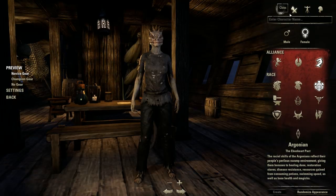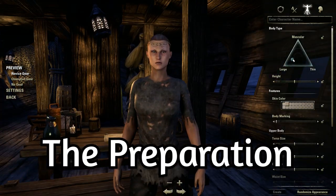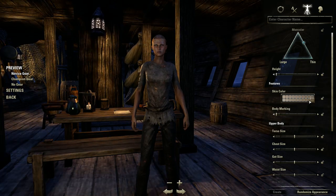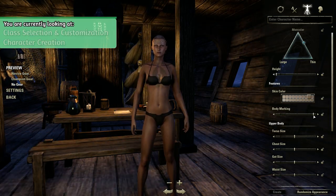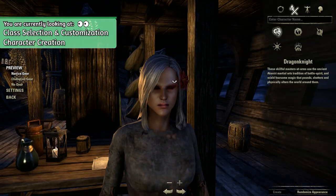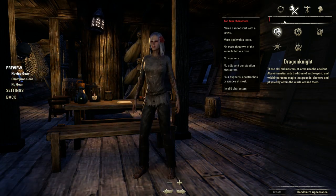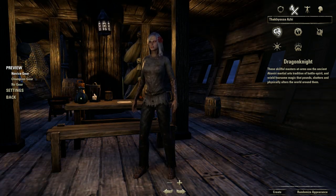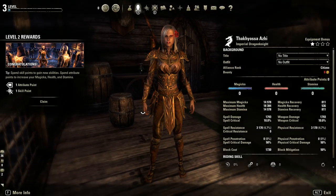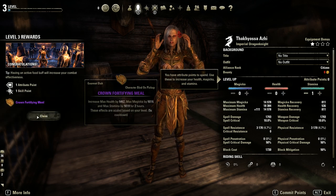First things first: the preparation. If you are new to the Elder Scrolls Online, decide on what class you would like to play and stick with it. Try out some classes until you are level 5, look for some class guides, or make your decision right away. For example, I chose a High Elf Sorcerer as my first class but I wanted to play another playstyle at around level 35. However, I would advise you to not put any time into an alt character at this point. I will discuss why you shouldn't do this later in the video.